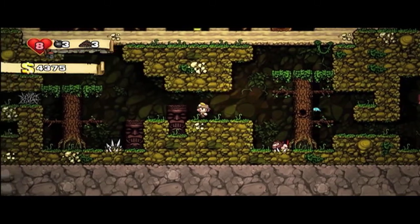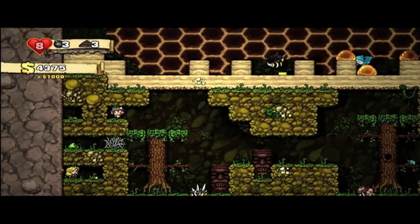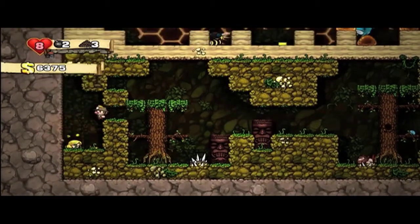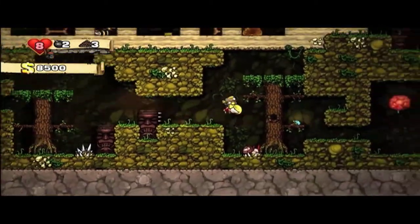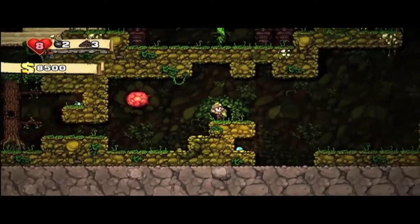The tiki traps can be really tricky because if you're coming at them with any momentum they'll preemptively guess that you're going to run into their trap and stick out their spikes a little early. But if you're just standing in that same spot the spikes won't come out early — if you're over a square away they just sit there, but if you're running it's different.